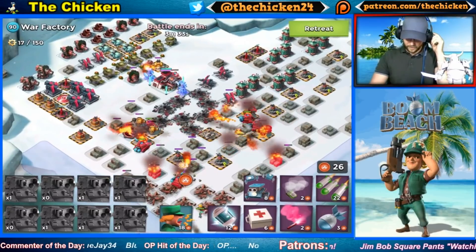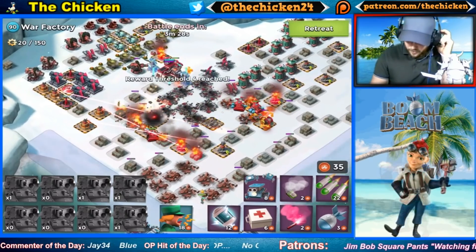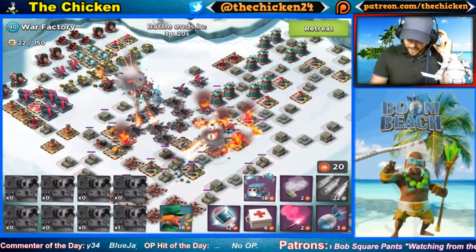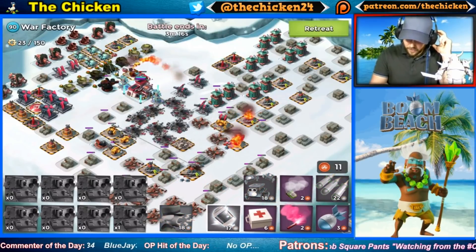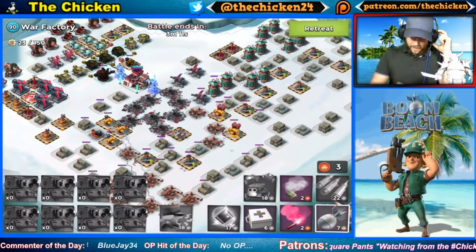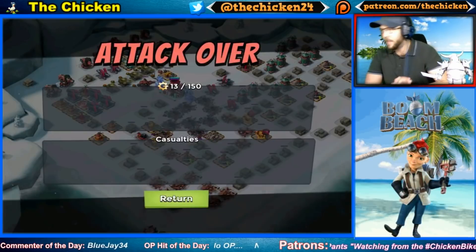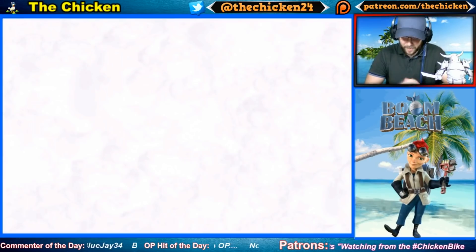It's kind of working because we can come in now with Zookas and basically everything is going to be cleared out — all these lasers are gone, all these packages are out of the way. Let's actually shock this grappler because that's kind of ruining our day. We definitely got some work done. We'll take out that grappler, and now that the Scorcher run is over, I think we can clean this up with Zookas in this last attack.